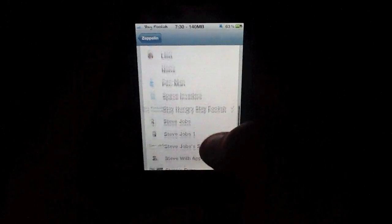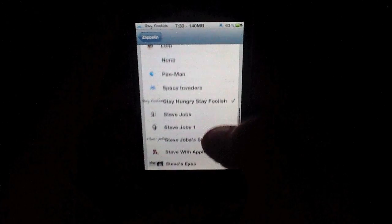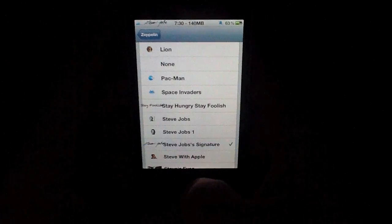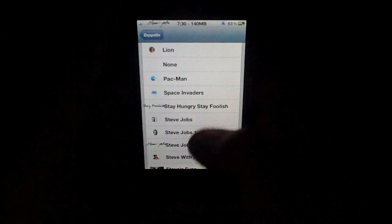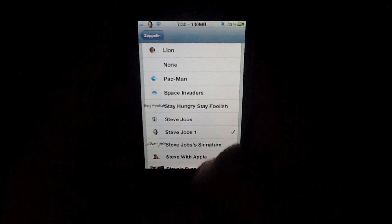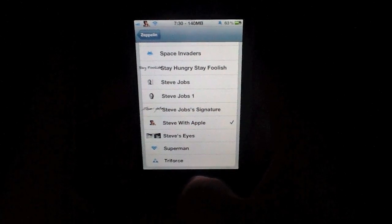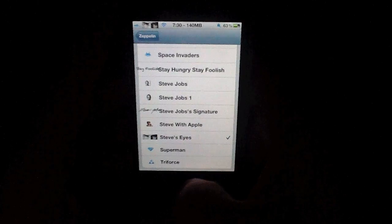It kind of has a double purpose there — home screen and within the app it changes. Pretty nifty. You've got Steve Jobs' signature, Steve Jobs' face there, Steve with Apple, and Steve's eyes — it's a little creepy.